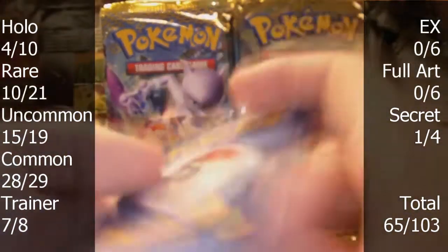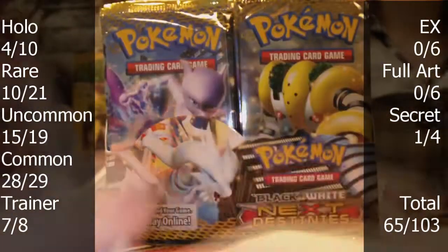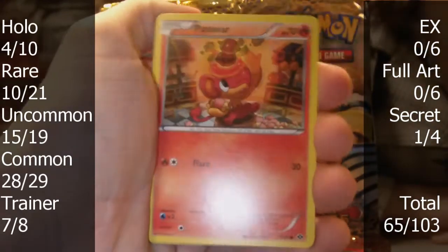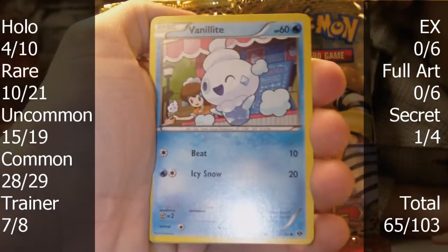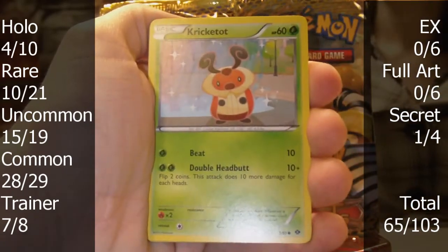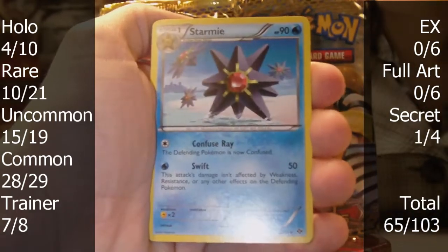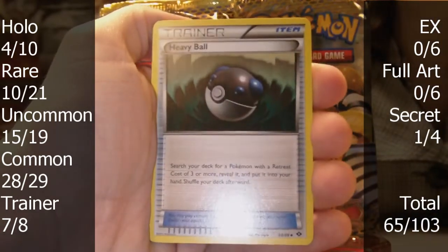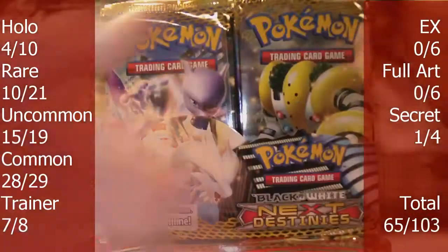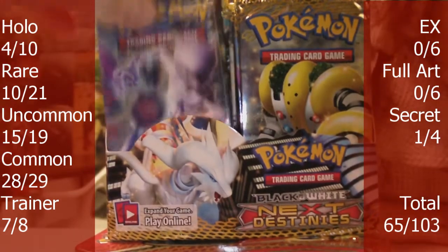Pack one. We have a Ralts, Pansear, Vanillite, Munna, Cricketot, Scraggy, Starmie, and a Heavy Ball. The reverse is a rare Vanilluxe — that's pretty cool. And the rare is Shiftry. Off to a bad start; I already had both of those rares, unfortunately. But we'll see if things get better in pack two.